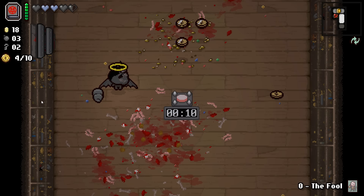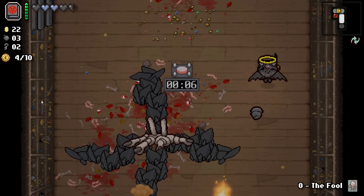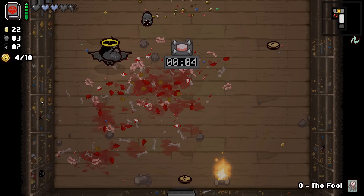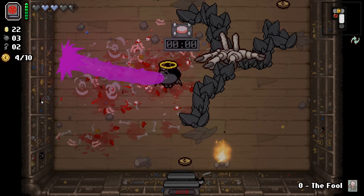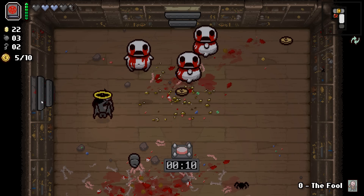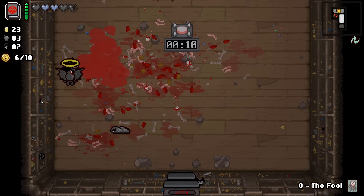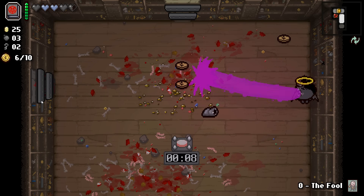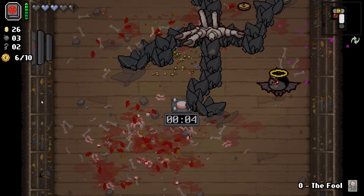Oh, that was Leech — I was like, there's a thing following me. What happens if Mom's Hand grabs us? Because normally that takes us to the last room we were in — so would that take us back to the shop? Oh my goodness, that's new! All right — two hands!